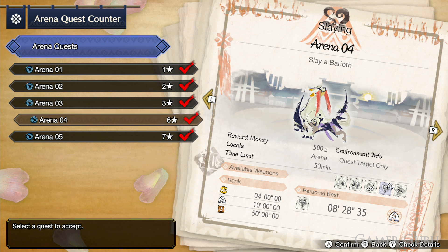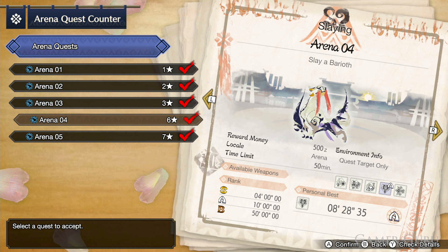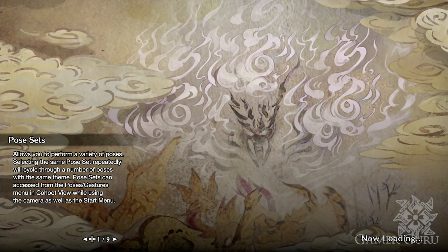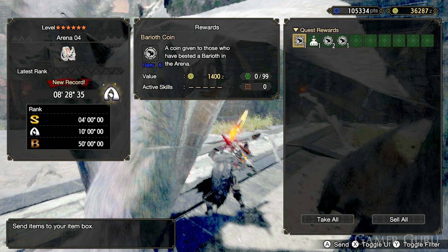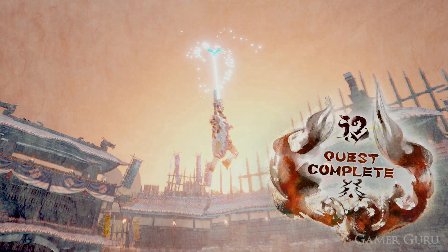Now we need to know which arena challenges give us a chance to drop these specific coins. The baryoth coin is a random drop at the end of the baryoth fight, which is arena number four. The rajang coin comes from arena quest number five, and at the end you get a chance of obtaining a few of these coins.